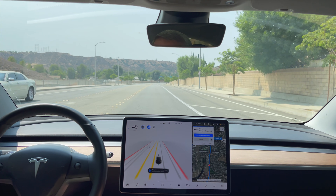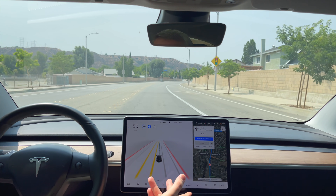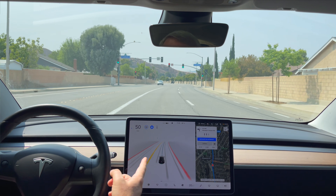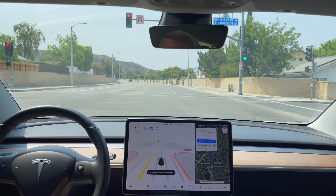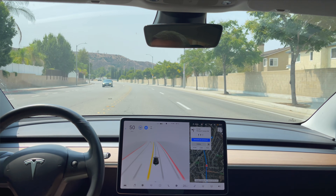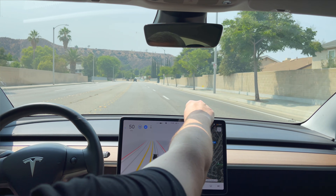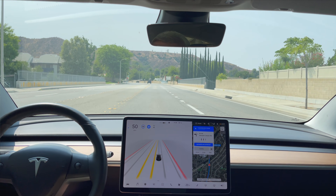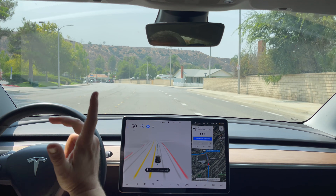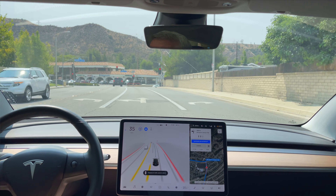Is it gonna do this? Yep — cancel that, send that bug in. Something about the nav in this area, it's thinking it needs to get over and it doesn't. I suspect it's gonna do it again up here for some odd reason. Seems to be holding this lane — nope, there it goes again, send that one in. Eventually it'll give up and stay in this lane, realizing it has to turn left. It just figured it out. Something introduced with 9.2 there.